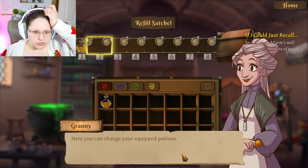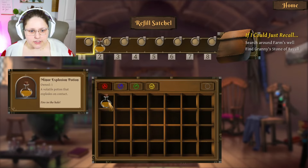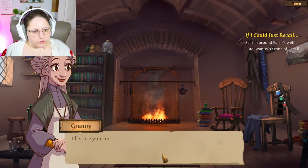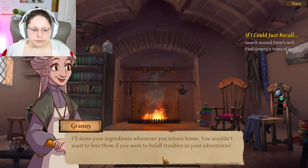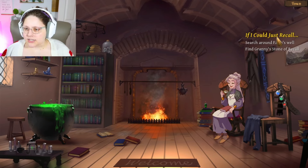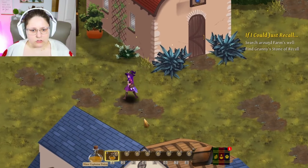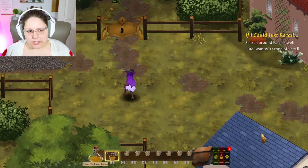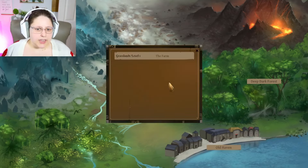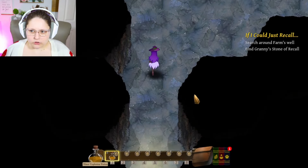She's introducing us to our satchel now — you can change your equipped potions. I select here and then click, then the home button to go back. 'I'll store your ingredients whenever you return home — you wouldn't want to lose them if you befall troubles in your adventures.' She takes stuff from us here. It says to search around the farm's well and find her stone of recall. Back to the farm we go — we haven't been introduced to health potions or weapons other than potions yet.